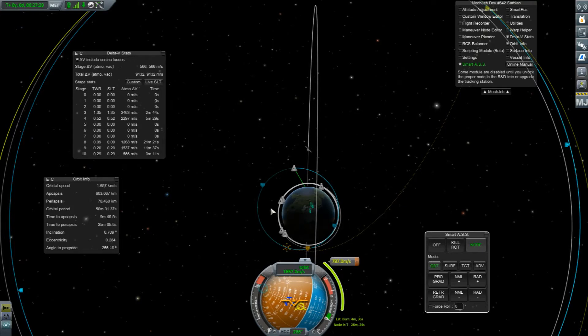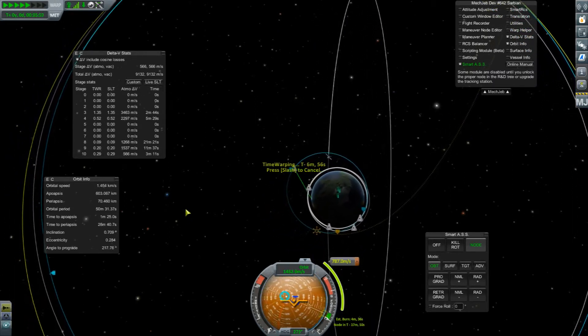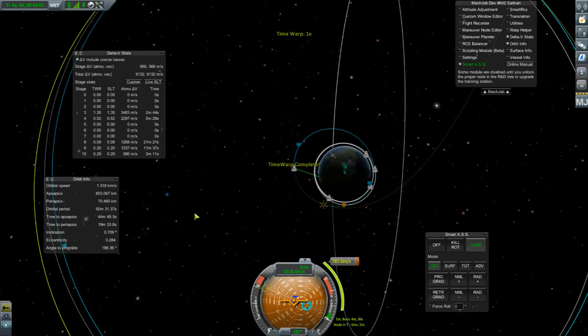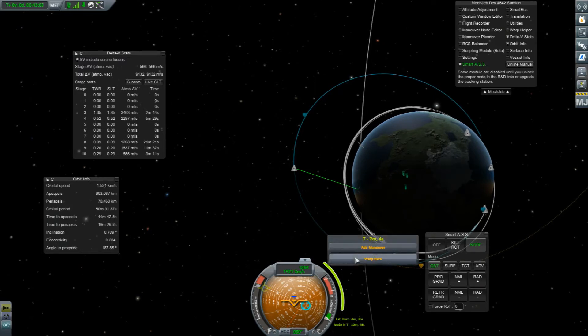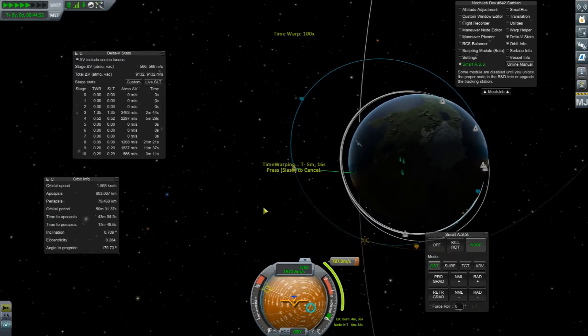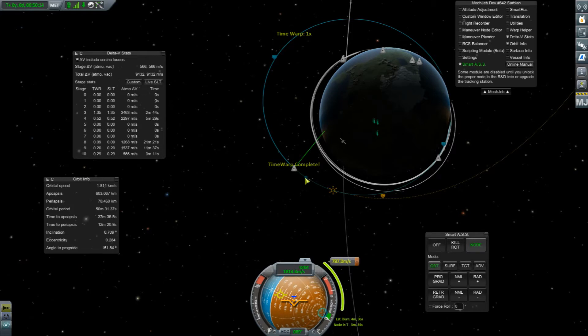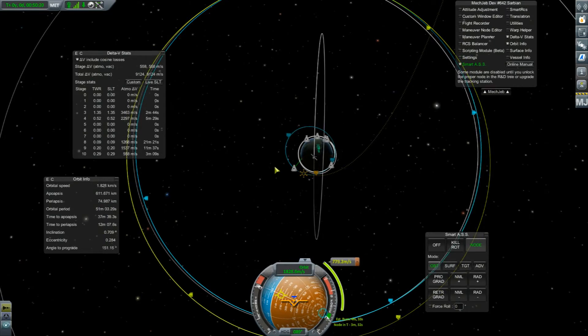So the node is in 26 minutes. Let's just warp here, which gives us time to adjust if we move off of our trajectory. So we are 18 minutes out and it's a 4-minute burn, so we can move a bit closer. It's only 3 minutes, so we can actually start burning now. That's probably a bit better. Yeah, we're making the countdown now.